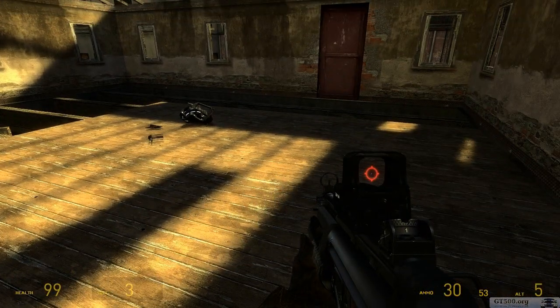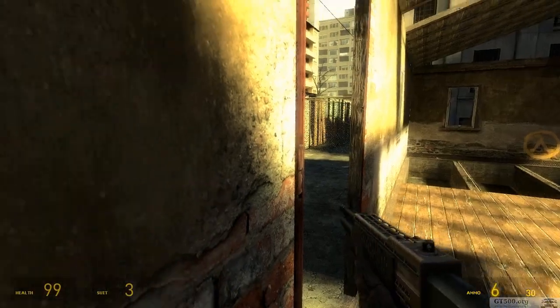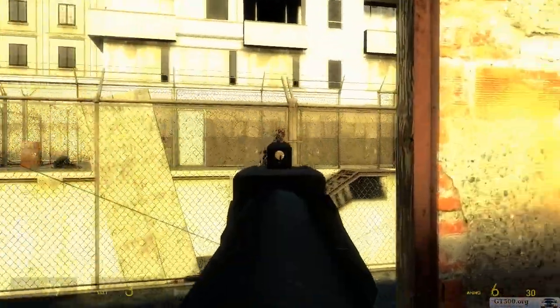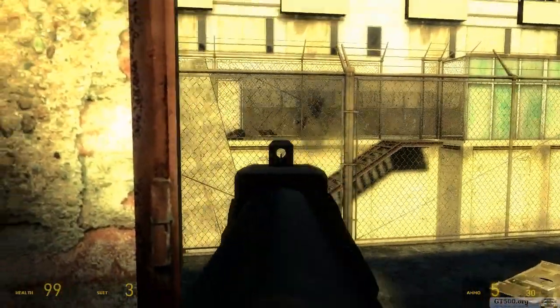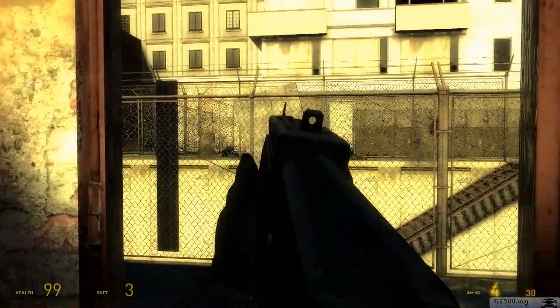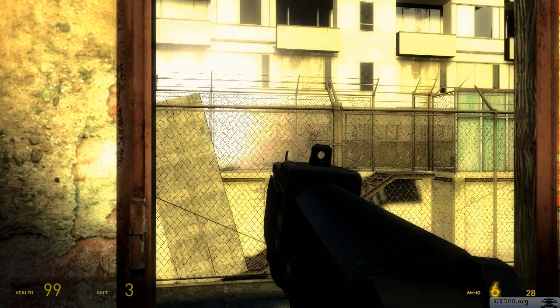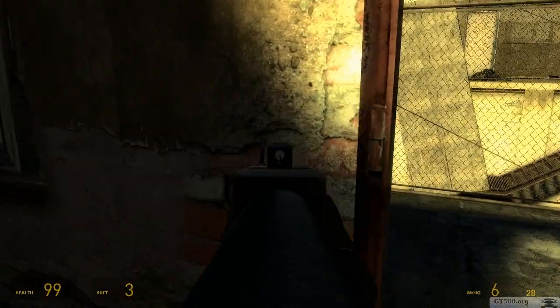The shotgun is the same model, but it has HD textures and you can aim down the sight. And the nice thing about the shotgun is when you reload, it remains aimed down the sight so you don't have to scope back in.